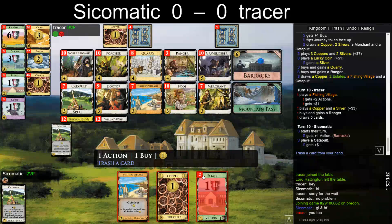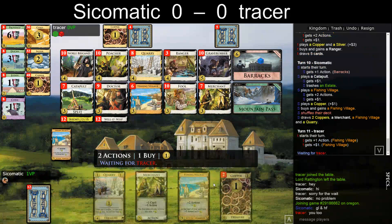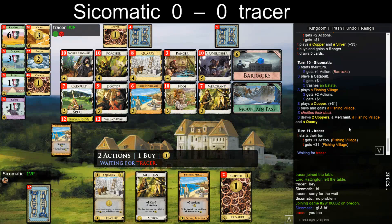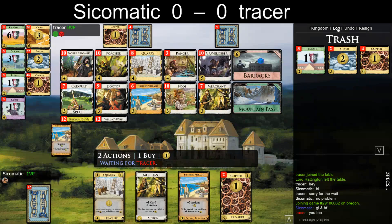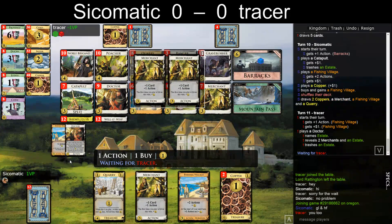I think I trashed an estate, buy another Fishing Village. The double Ranger at the start of the turn wasn't so great. How many Rangers do I have — I think I have three and he has four. That's also not that great. I really like having two Catapults though.